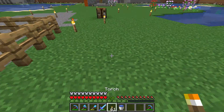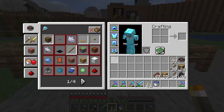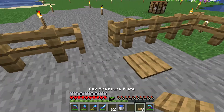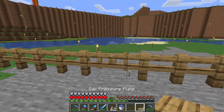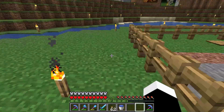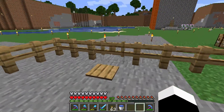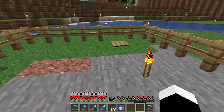Now as you can see I have made fences and fence gates, and it's quite hard to see where the gate is, so I recommend putting a pressure plate at the other side. That way you can tell where the gates are easily. You can step on it to exit, and that's how you can do fence gates and fences.